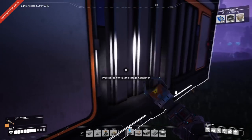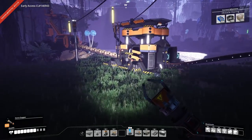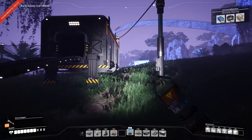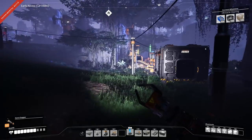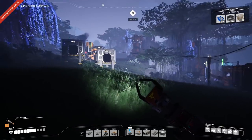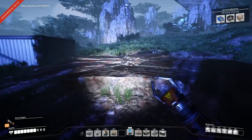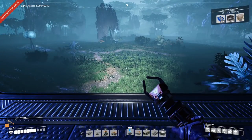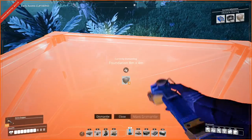Get the iron and iron sticks, and now we can reactivate this one because we have enough power. So what I want to do now is this is an absolute mess — there are no foundations. I want everything to be built on foundations.